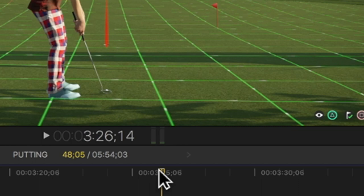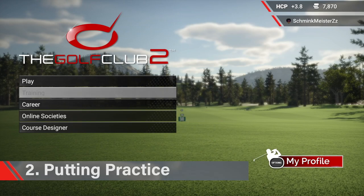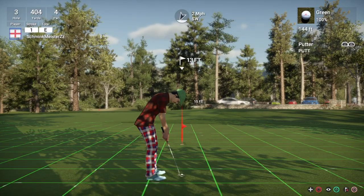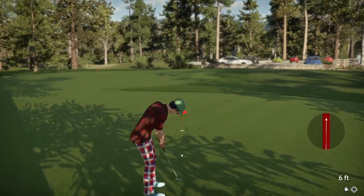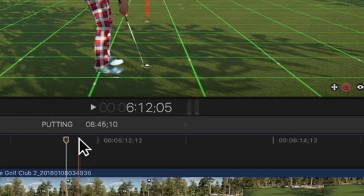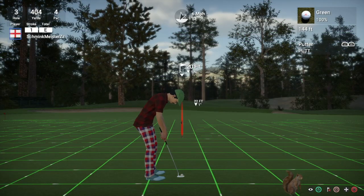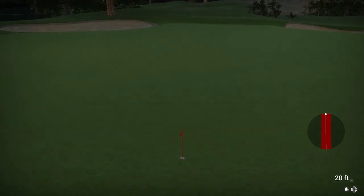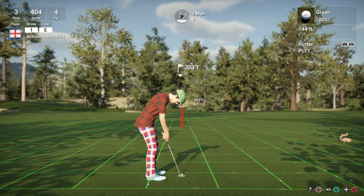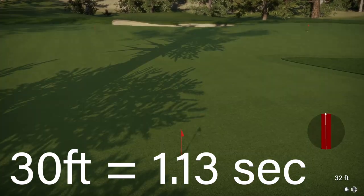Let's move on to the next section and see if any of those tips hold true for different putting distances and different severity slopes. The best place to try out these techniques is the putting practice green. I'm going to start by measuring the time of putt at uplift against increasing putt distances. For about 10 feet, uplift at 6.12.03 and the down push at 6.12.25 — that works out to about three quarters of a second. For a 20 foot putt, uplift at 6.28.08 and down push at 6.29.06, so that's almost exactly one second. For a 30 foot putt it works out at 1.13 seconds.